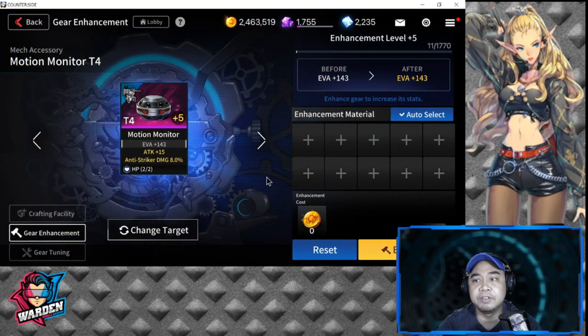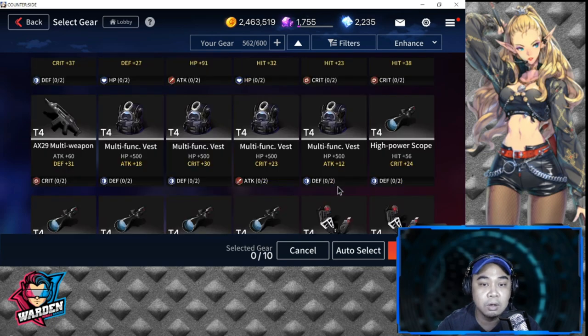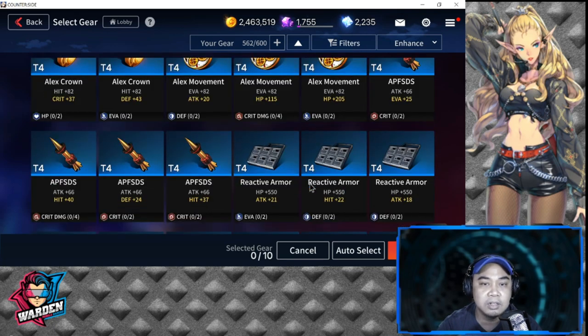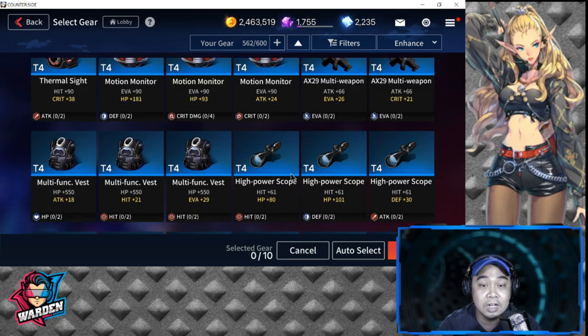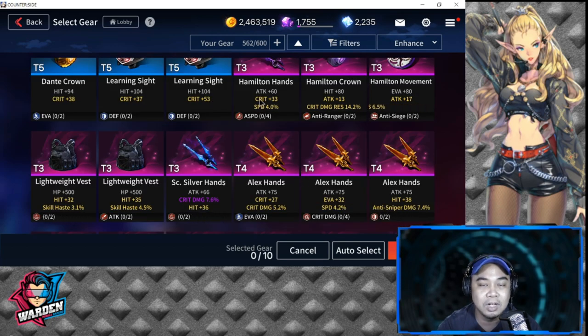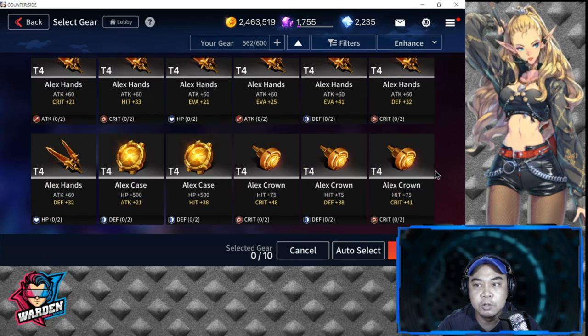For gear sets you don't need, select them for sacrifice. But for gear sets that are critical — like attack speed, pull down, and critical damage — those require four pieces to activate, so hang on to those. Do not use those as fodder for your enhancements.